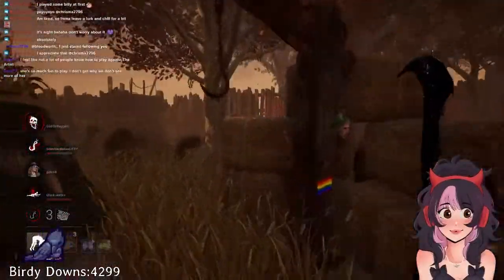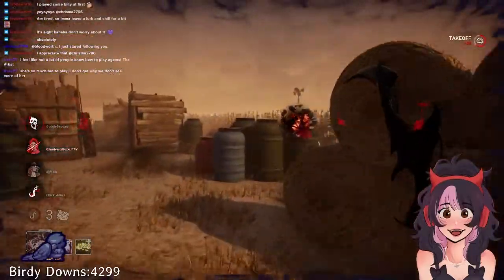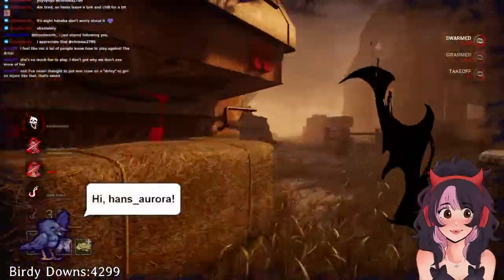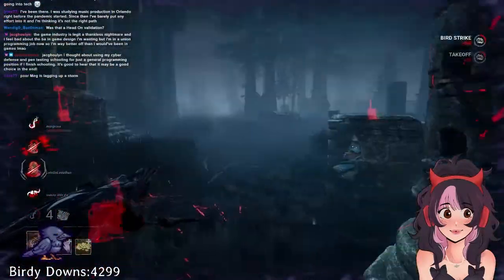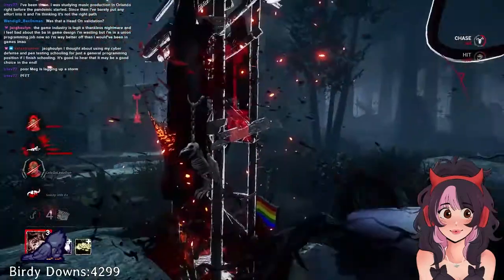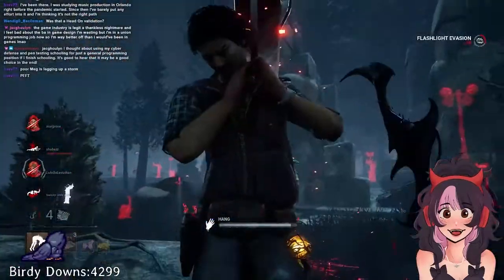When it comes to chases, Birdie at her core is an anti-loop and recon killer. She's able to apply pressure to an entire map and keep tabs on survivors whether she's in chase or patrolling gens. Because Birdie is an anti-loop killer, survivors will oftentimes not stick to loops because they don't want to get stuck in a rock and a hard place. This can feel rough on rep maps or when survivors are unpredictable. You can combat this by using your crows as herding dogs to corral survivors into different loops, or by setting up staggered hits by lining up a crow with a pallet, placing another crow at that pallet, and letting the survivor walk into the first crow so the second one hits them.